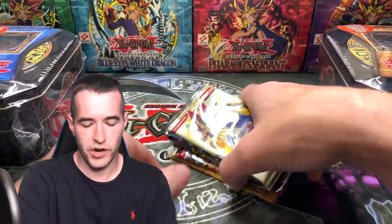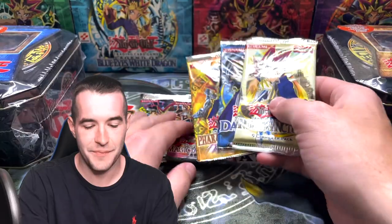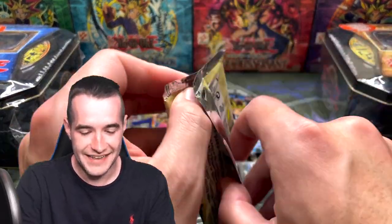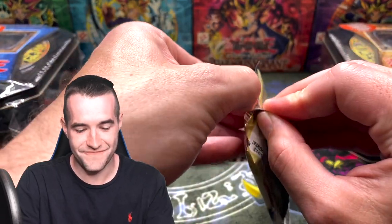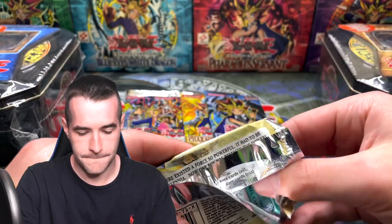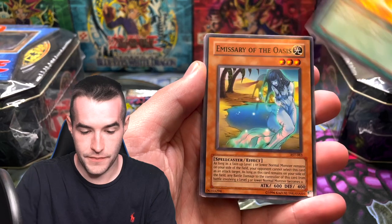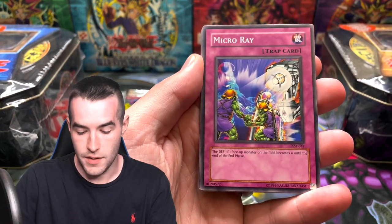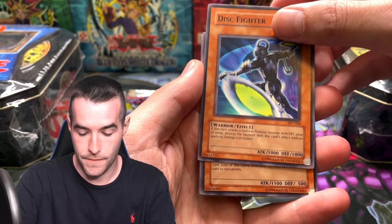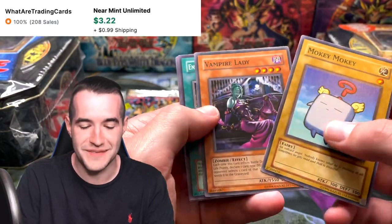We're into the second half of the opening guys — already been insane. Can it possibly get any better? Pharaonic Guardian is our best set, so we'll have to save that one. Let's see what we can do. We've got the Mystic Walk — it's a classic card. Emissary of the Oasis, Micro Ray, the Disc Fighter, Phoenix Nightmare — I remember that guy. Mokey Mokey is actually worth something — it's a solid card.